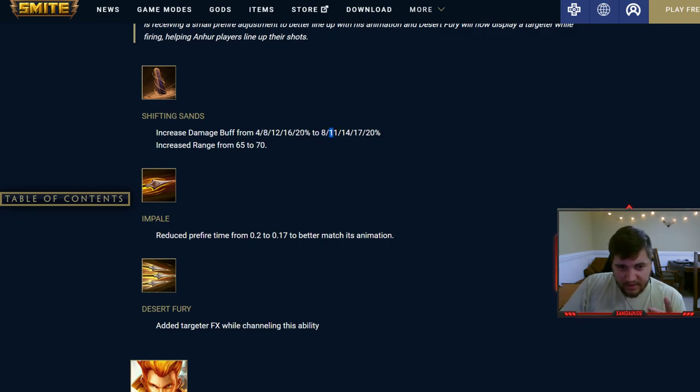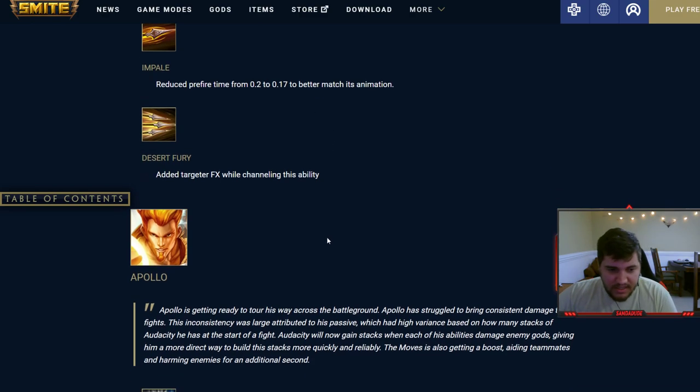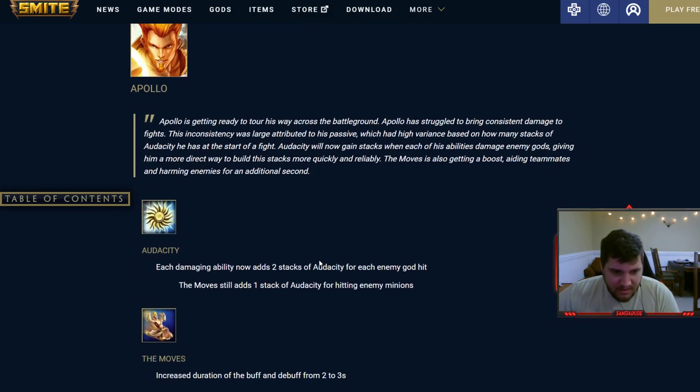Anhur's two isn't really a buff but technically comes out 0.03 seconds faster to better match its animation. His ultimate got a targeter added while channeling so you can actually aim the spears — which is nice because I'm one of the people who literally misses all eight spears when I play Anhur.